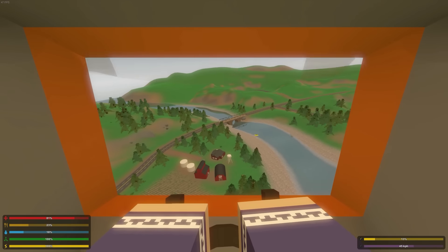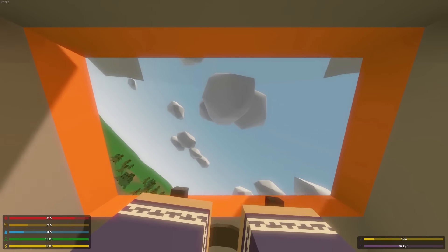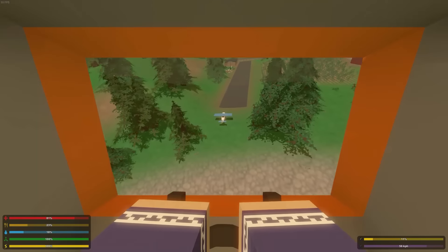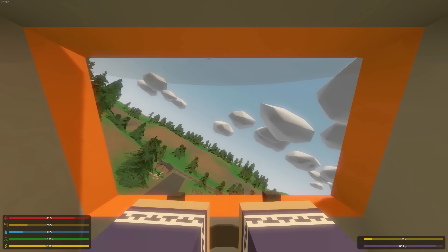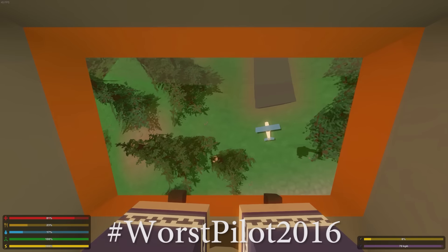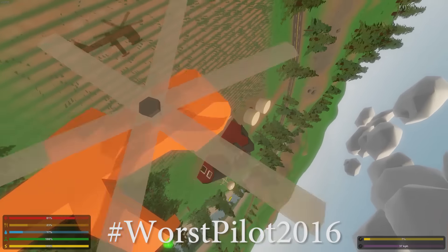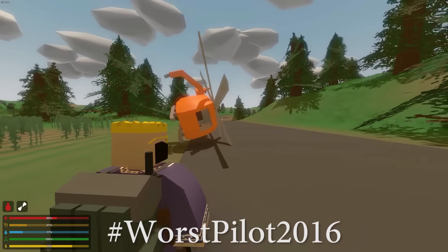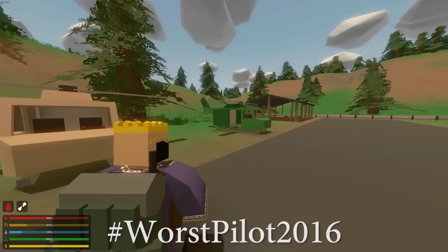We're gonna land in the field or something. I'm not so sure about all this. Okay, we're coming in for a landing. See guys, this is my flying skills — flying to the max right here. We can probably just jump out. Oh shit, okay, there we go. It's sideways — don't mind the helicopter, it's just gonna flip back over like nothing, alright? Nothing happened to it, it's completely fine.